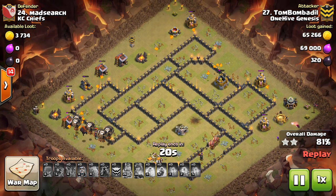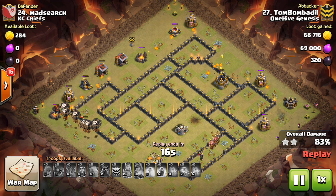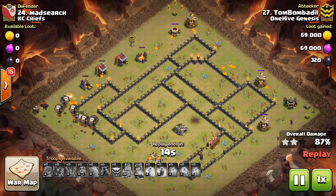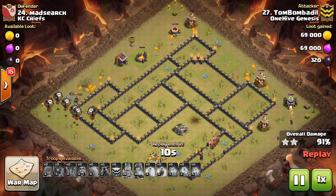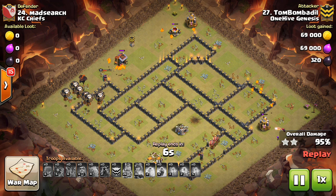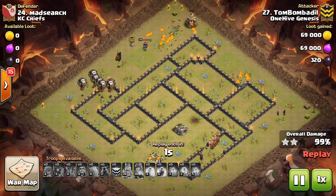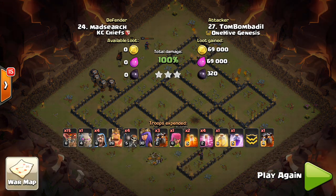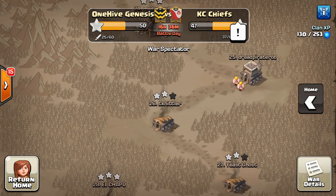So Town Hall 9 is going to be pick your choice as far as what you're comfortable with, but we're going to see even higher 3-star rates most likely, unless there's some hidden change we're not seeing. Sometimes Supercell does do that, but we don't have any reason to believe there's a mini nerf to Town Hall 9. So if we assume there isn't, Town Hall 9 is going to be less balanced and have more 3 stars, which might be good for certain parts of the war community, but for the top end it's not going to be that helpful.